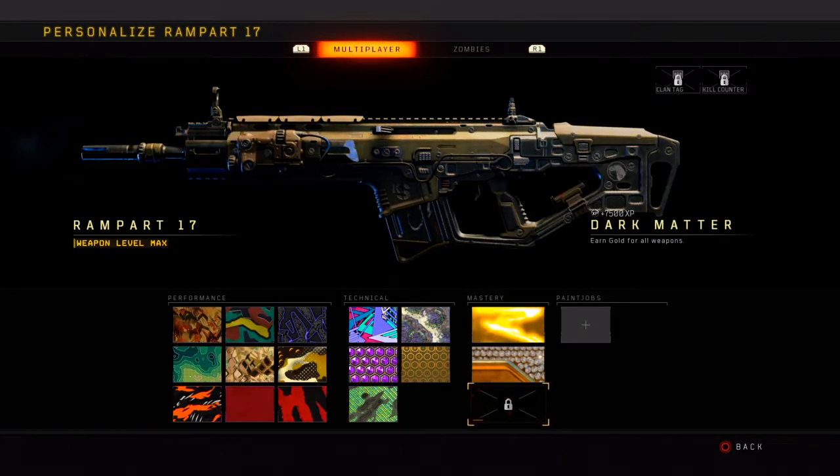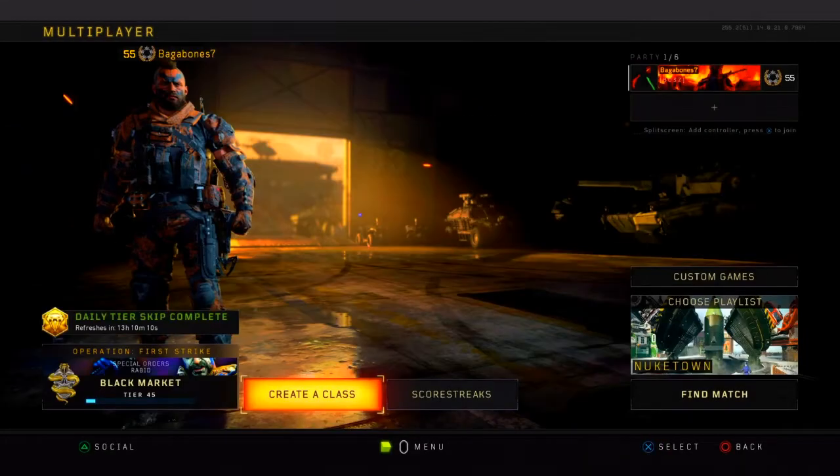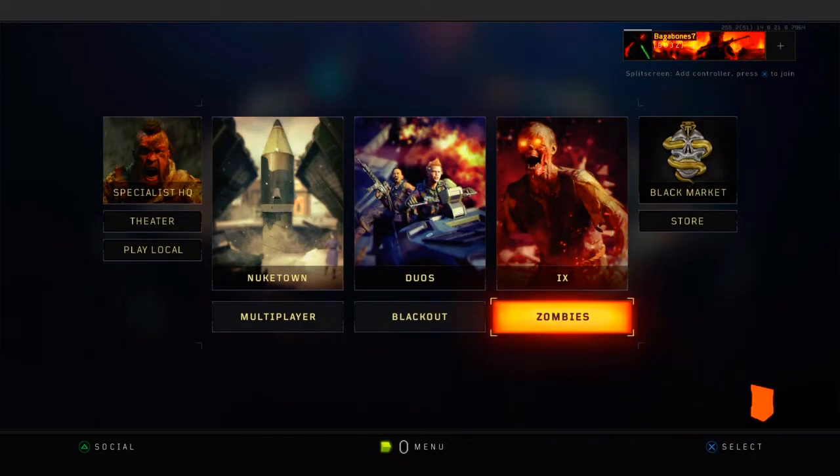So first, you're going to equip any weapon. You're going to put on the camo that you want — so diamond, gold, dark matter, etc. Then you're going to head over down to zombies.